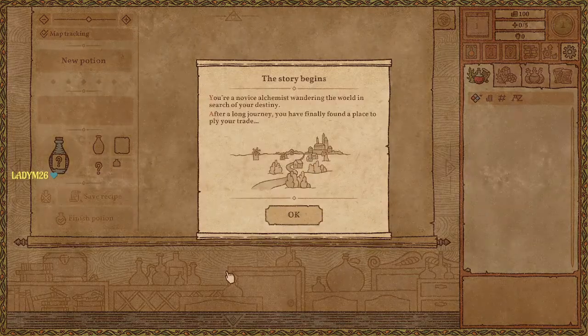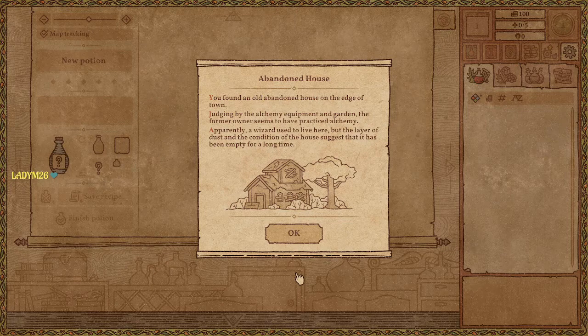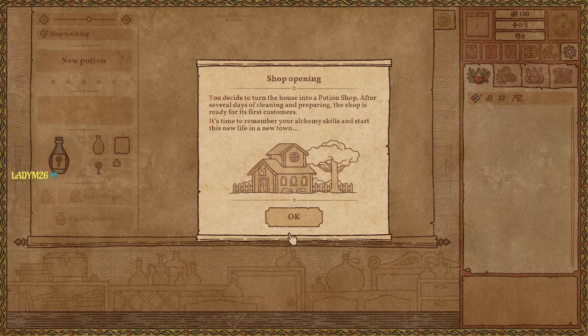The story begins — I like it already. You're a novice alchemist wandering the world in search of your destiny. After a long journey you have finally found a place to ply your trade — an old abandoned house on the edge of town. It's in bad shape, doesn't even have a door. A wizard used to live here, but the layer of dust suggests it's been empty for a long time. You decide to turn it into a potion shop, and after several days of cleaning, the shop is ready for its first customers — and it has a door.